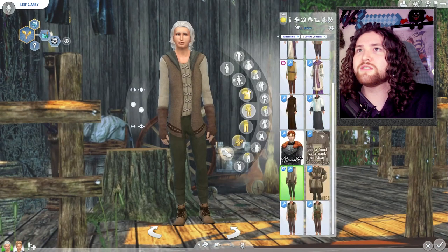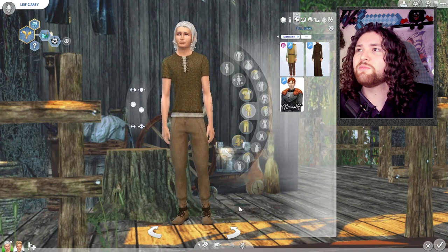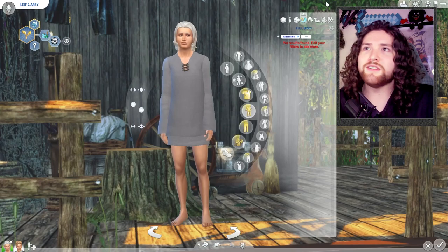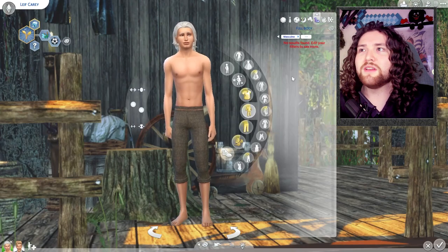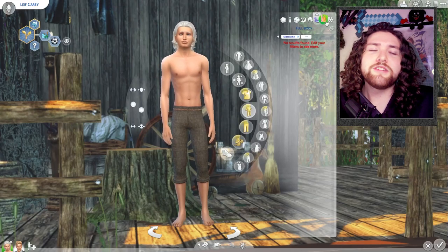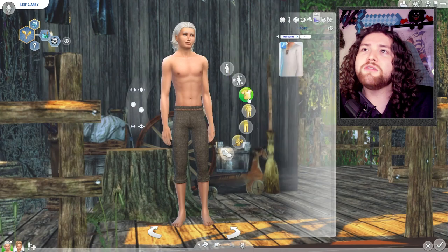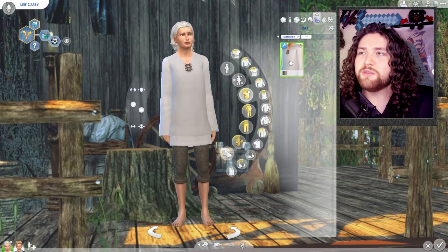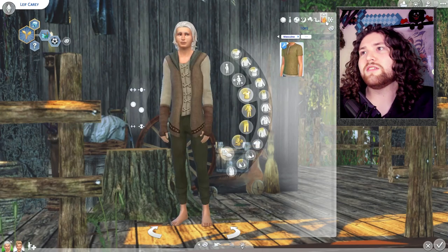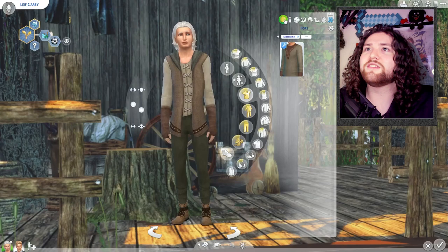This is technically his winter wear, but it covers everything he has. His active wear is slightly different — just a switch-up. His sleepwear is a long tunic type of thing, and his party wear is the same. For swimwear, I put on the bottom pants since I don't have any CC swimwear — back then they'd probably wear a shirt too. Hot weather, he just took off his shoes, and cold weather is literally the same.